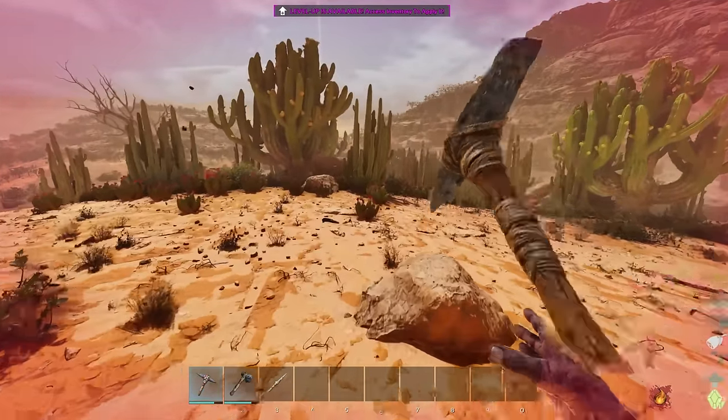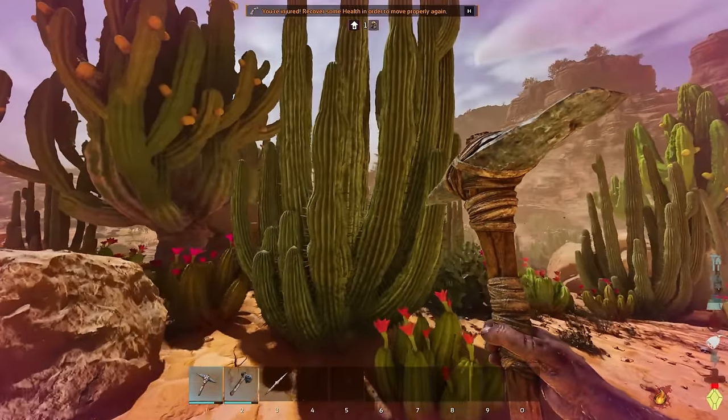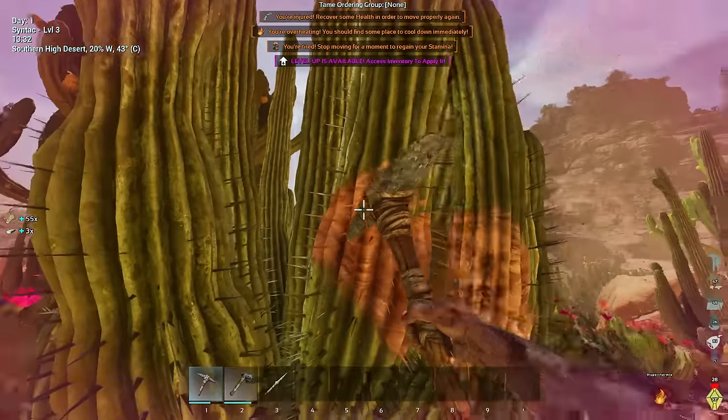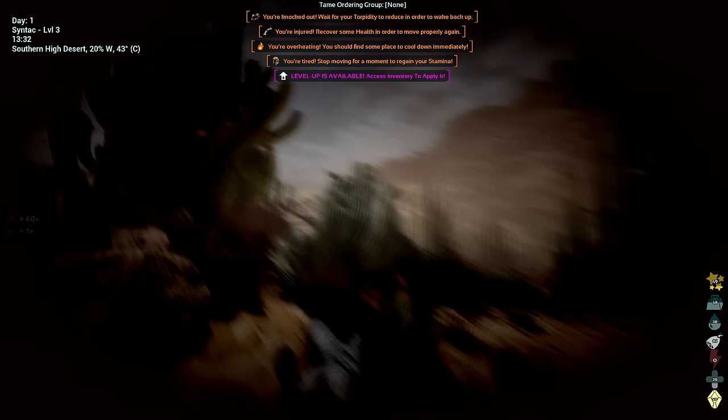We need water, so let's run over here. I think I spawned in like south zone two maybe. Looking at the map, we do have water pretty close by. Let's hit one of these cactus guys first — they look a lot nicer in this game actually. There we go — you can see my water going up: 12, 15, 17. We are rolling. And I passed out — I should have been watching my stamina.